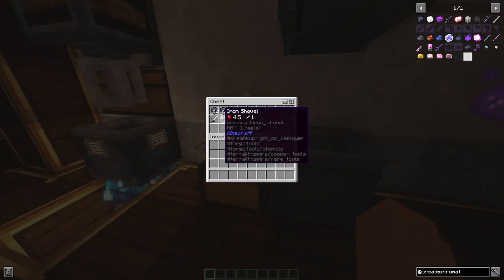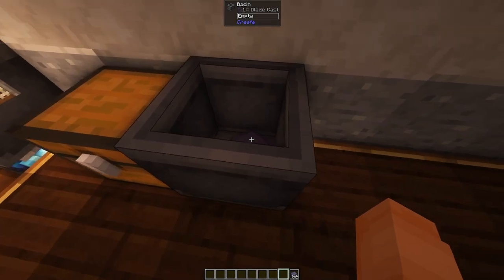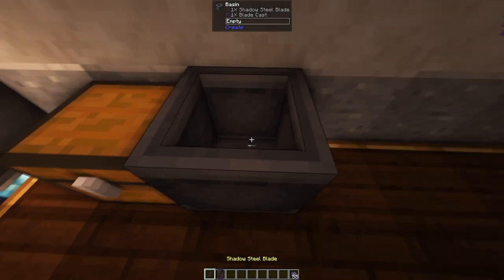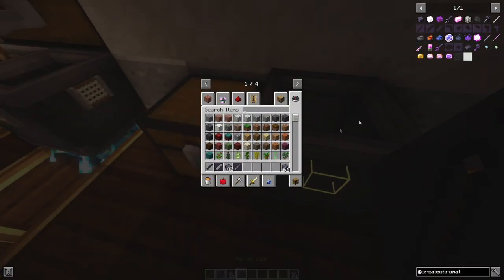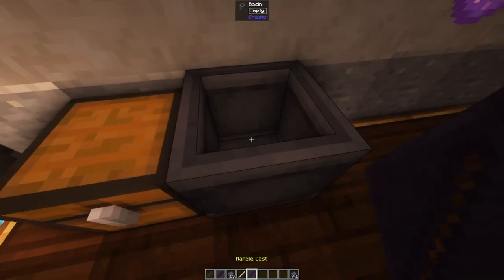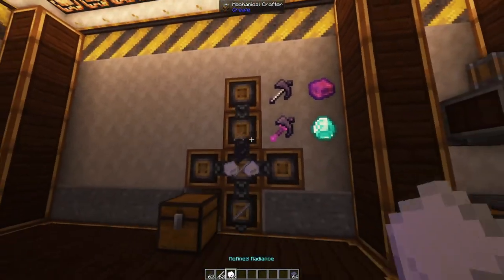The main unique use for shadow steel is tool casting. You can grab an iron sword — it has to be iron because that's what we use for casting — chuck your iron sword in there with eight shadow steel. Your sword gets consumed and you have yourself a blade cast. Now if we chuck the blade cast back in and then add shadow steel, you keep the blade cast but get yourself a shadow steel blade. For the handle cast, you chuck in the material, get the handle cast, and with refined radiance you get a refined handle. To make the shadow steel sword you'll need two refined handles, two refined radiance, and two blades — chuck them down and you have the sword.